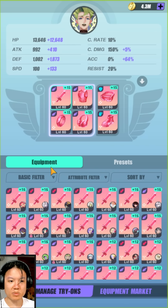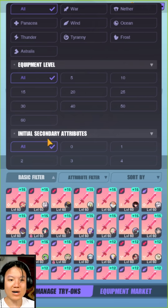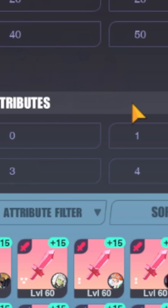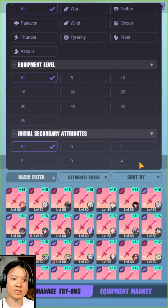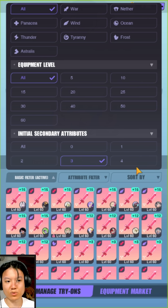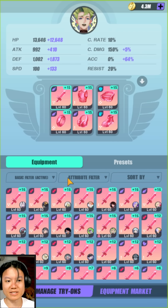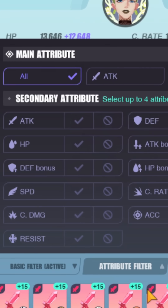Moving on to the equipment, here are some amazing changes. There are a lot of differences pertaining to how equipment can be sorted right now. We can select different sets as usual, and we also have our initial secondary attributes filter, which is extremely important because you want to filter for flawless equipment. You can select 4 for flawless, 3 for superior, or 2, 1, and 0 for the lower grades of equipment. This is a very nice touch, but aside from just basic filters we also have attribute filters.